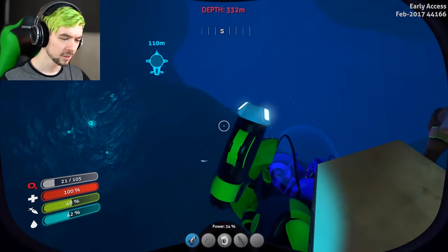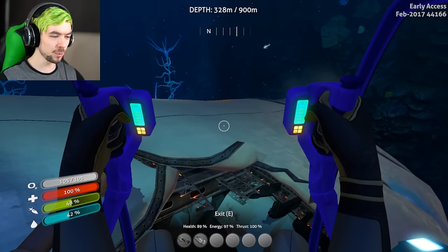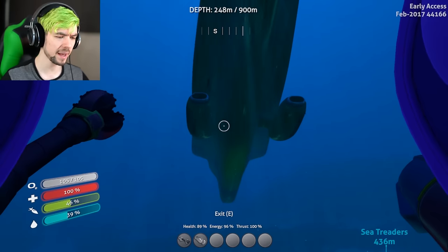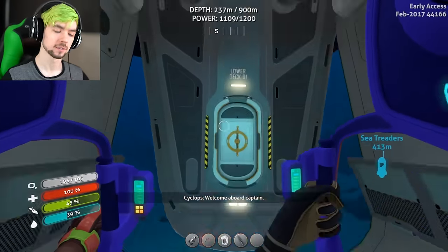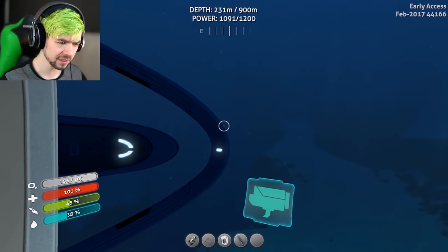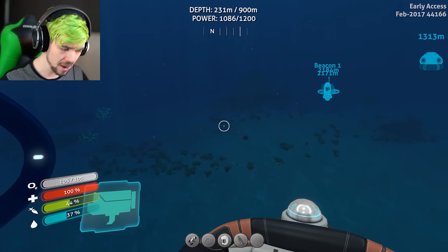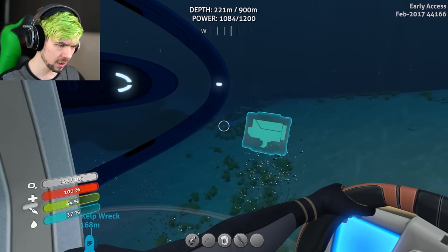I hate when I get to a location and it has like two out of three — same as with the stasis rifle. I have to go somewhere else to find the last one, and I don't even know where they spawn. I need to go back and look at my comments and see what people were saying. I'm back, Maria — I brought gifts. We have two modification station blueprints, so that's good. That was a good run.